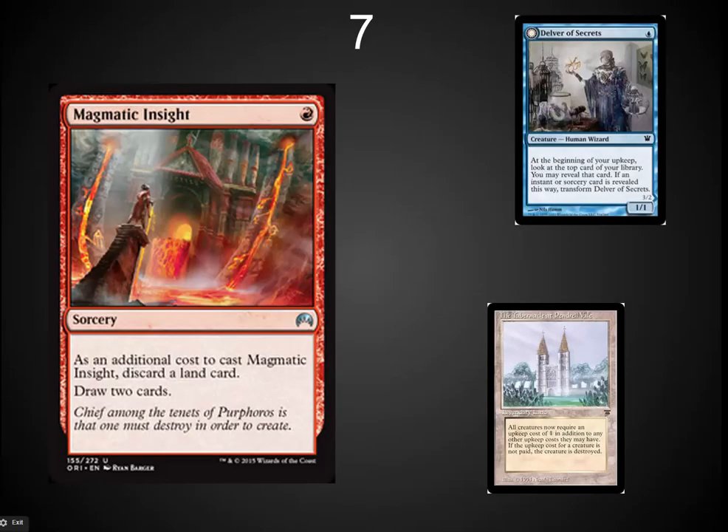Number seven: I've got Magmatic Insight. This was the Mox Boarding House / Card Kingdom spoiler this year, and a lot of people here in the northwest are talking about this card as playable in either Lands or maybe even in decks like Delver where you don't need land later. You've got an abundance of land — this could turn into actual value. I don't care that it's a sorcery, though I'd be so much happier if it was an instant.